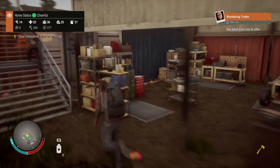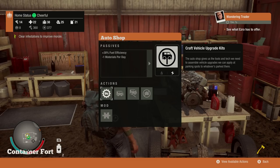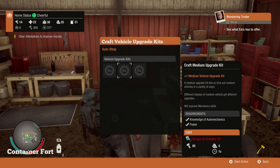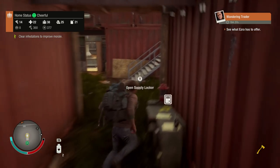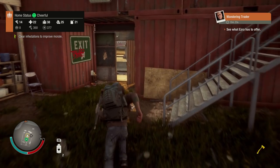Just up here is our base. I'm gonna park this amazing spiky car of death and go inside to check out the brand new auto shop. Let's see — vehicle upgrades. Okay, you need a lot of scraps of circuitry. You can make heavy vehicle upgrade kits, medium vehicle upgrade kits, and light. I might add one of these onto a vehicle so it runs a little faster, but we might need to get a little bit of scrap circuitry first.